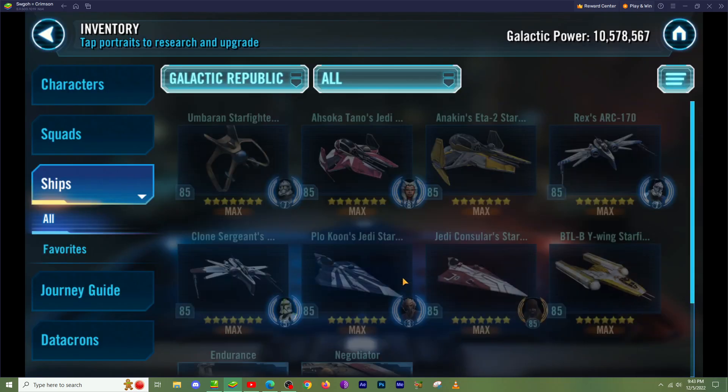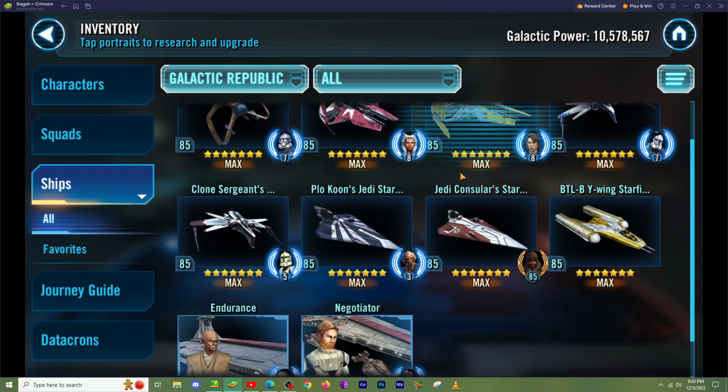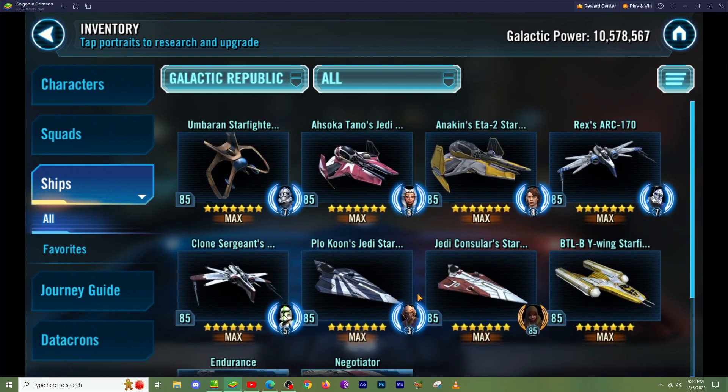Let's navigate to Galactic Republic. Whether you're in TW, GAC, or Squad, this first lineup is different for all of them. In TW, at the highest — 450 million plus GP guild, we're right now at like 470 — what we use for TW defense is Anakin with Negotiator, the Y-Wing, and Ahsoka as the starting lineup. Then we have Fives with the Baryon Starfighter as a reinforcement, Plo Koon's Jedi Starfighter as a reinforcement, and Rex's ARC-170 as a reinforcement.